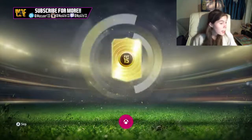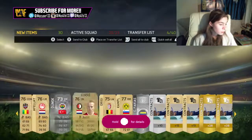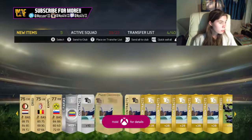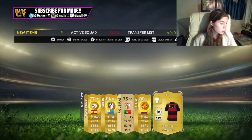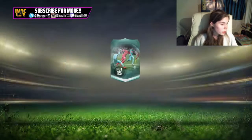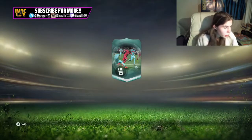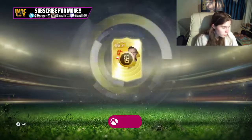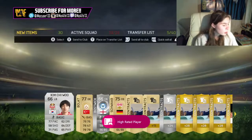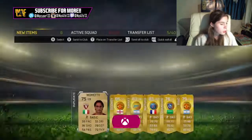We got Falcao — he's not expensive but he's still high rated. I packed him before as well, which is annoying. We've got two more here, so Falcao is one of our good players. Let's see if we can get another good player on the other accounts. Oh — we got Rooney straight after! Wow, two Man United players. That's actually a really good pack!